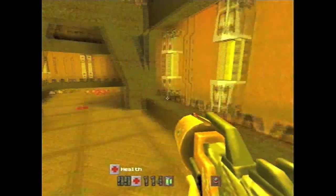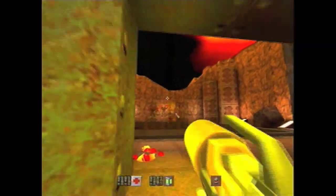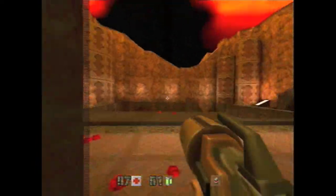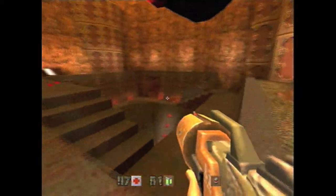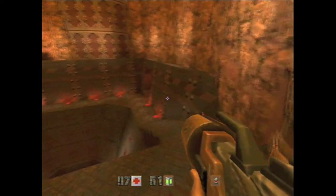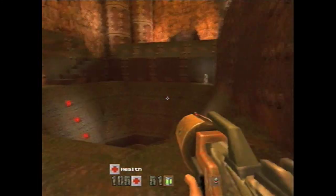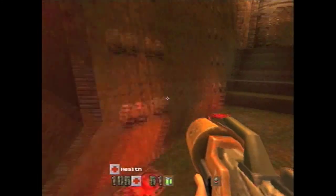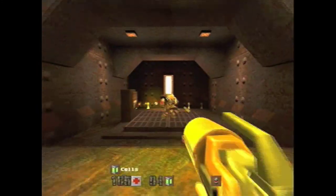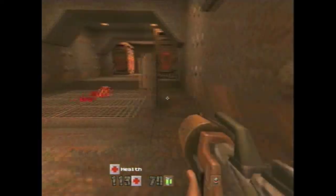I didn't even notice that health over here at first. The Hyper Blaster is really good against the Icarus guys because unlike the machine gun and chain gun, you don't have the obnoxious recoil of the machine gun or the scatter of the chain gun. So the Hyper Blaster is probably one of the best weapons for hitting those guys, as well as the sentry guys. There's what I think is a mega health over there, but I don't really want to risk getting it because I might fall in and die.